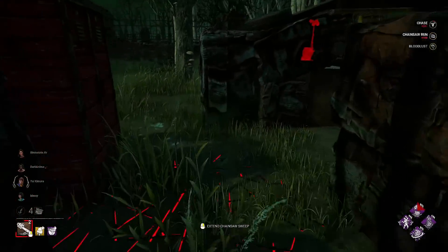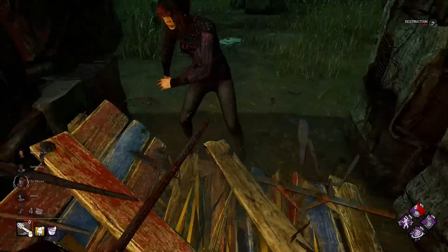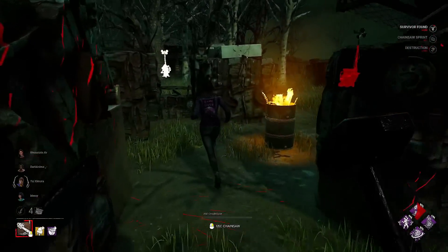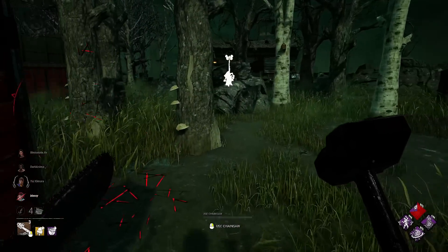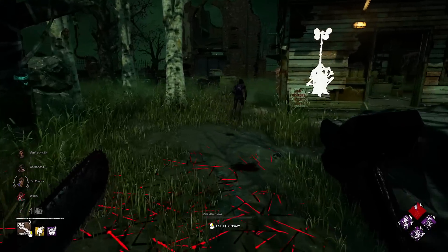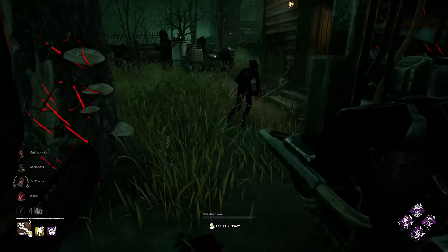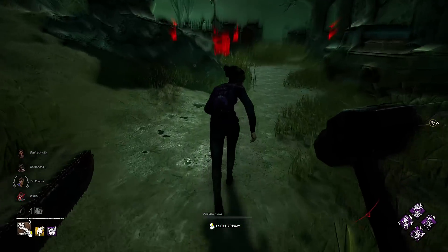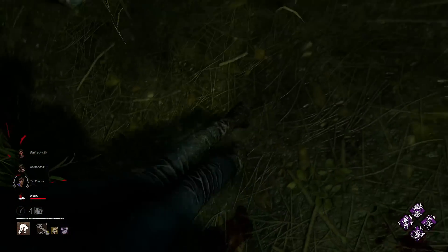There are so many things they could do to make the blood web a lot easier. One of the things I've spoken about was essentially allowing the player to draw a line of things that they want — just click through multiple things, get onto the next blood web, or have an automatic system that just levels everything up through the blood web. Prioritize what you want, let it have options. If you want perks or specific add-ons, let it make you choose from the list and just let it do its thing, automatically spend those blood points. It would be absolutely amazing, and hopefully that is something we see in the future.